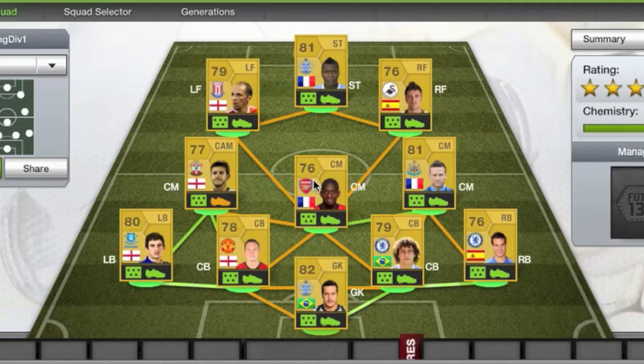Hello everyone and welcome to a little series I'll be doing. It's just going to be me playing games in Division 1. I just got there a few days ago, so the next few games you'll be seeing will all be in Division 1. This is the team I'll be using — it's a non-rare-prem team. Every three games, I'm going to buy two players to upgrade the squad. So once I finish the third game, I'll go into the market and buy two players of my choice to hopefully make it a lot better.